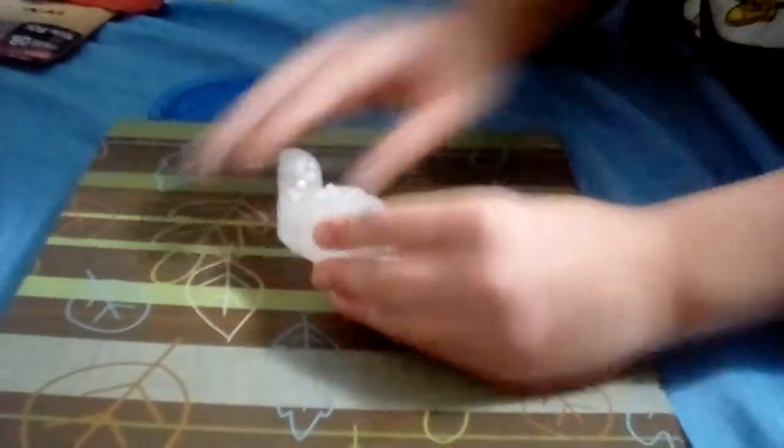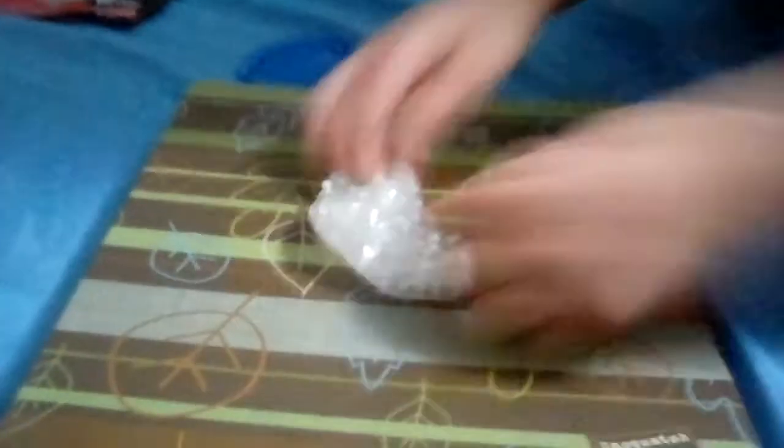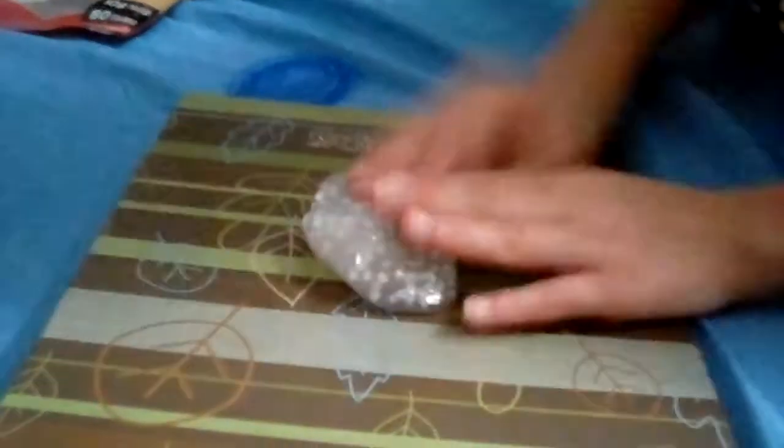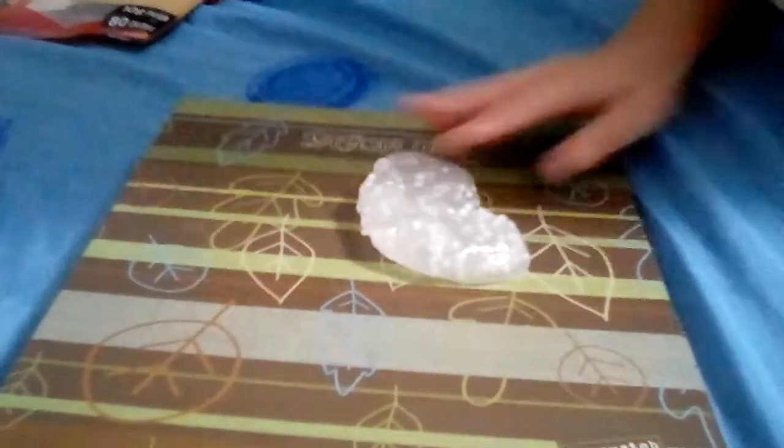So what do you want else in... Oh, damn it. Okay, now it's doing this. What do you want else in this putty? Let's put some glitter in it, make it pretty. What colors? How about some red this time? Okay. They're falling. Yeah, it always does this when it's a putty. Stupid putty. Perfect. No more will fall out now.